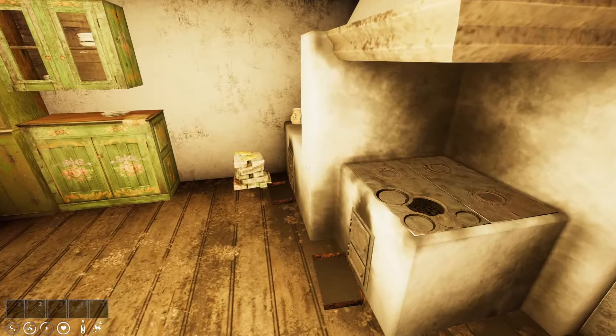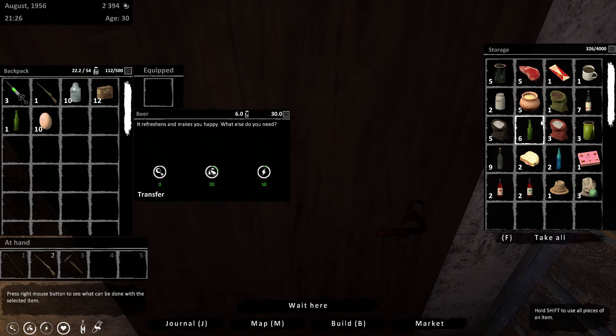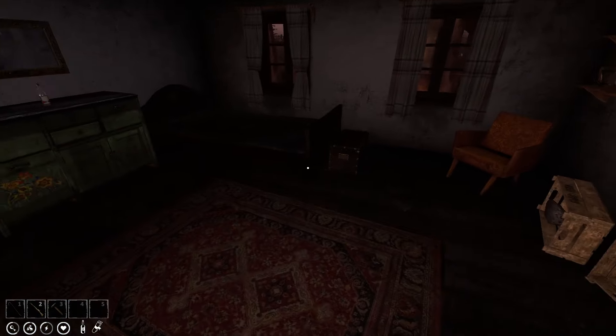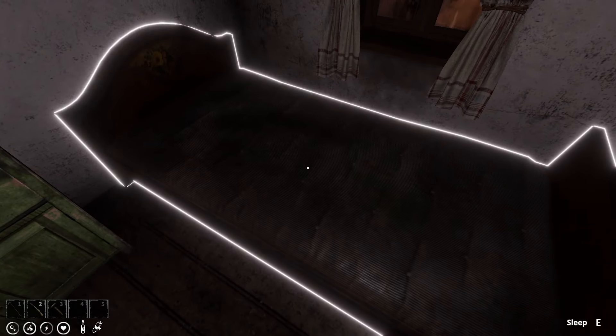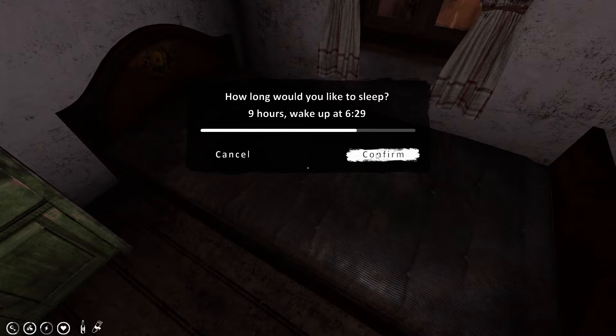If I went straight to bed the character would probably not survive because his food is on the brink. I've got loads of broth — let's have one of them, and then we'll have some broth for breakfast as well once we wake up. Let's go to sleep and wake up at half six in the morning.